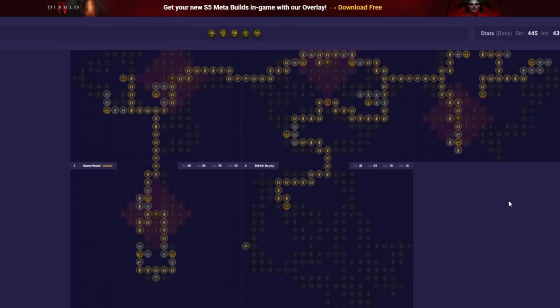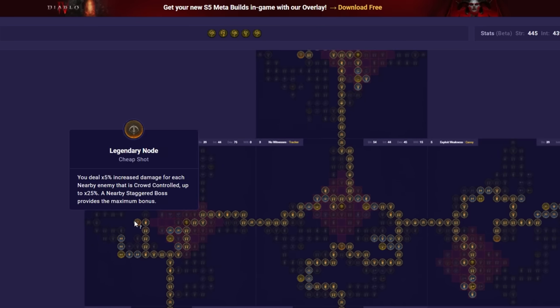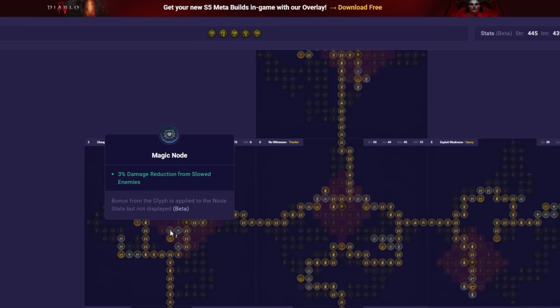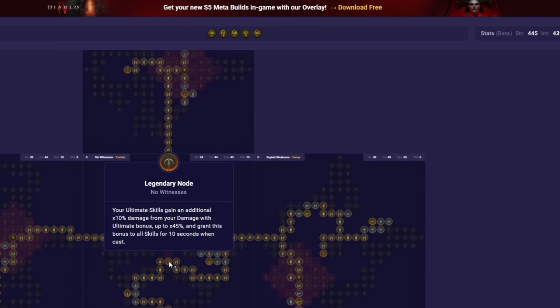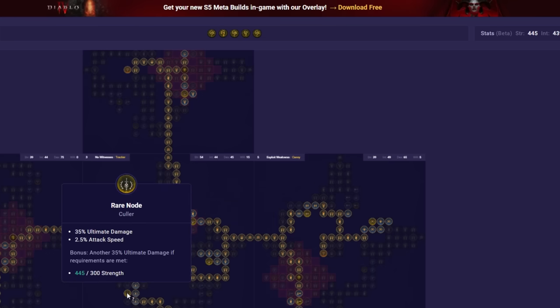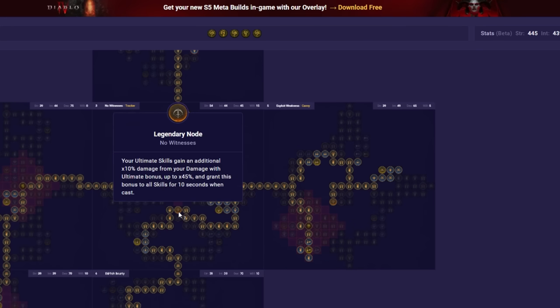In the starting Paragon board, we're rocking Control. Along with pretty much every Rogue build in the game, this one mainly gets its damage during crowd control. We then go to pick up Cheap Shot, along with damage reduction nodes, and socket Fluidity for big damage and boosting nearby damage reduction. After that, we want the No Witness Legendary node, as it grants 40% big damage every time we press an ultimate skill, as long as we grab all the ultimate skill damage we can find. We also want Tracker for big damage.